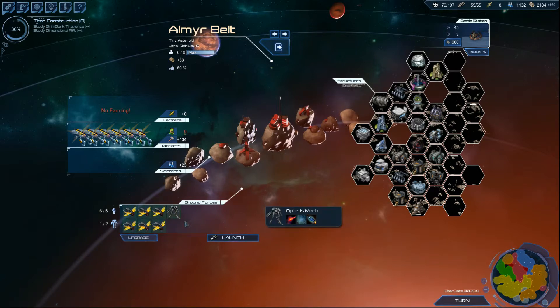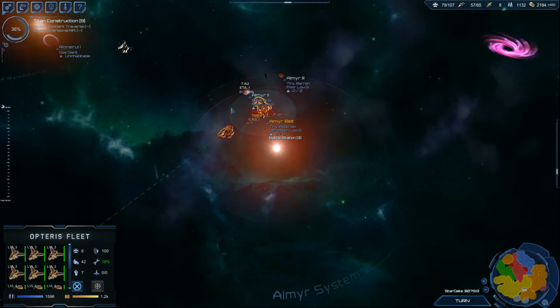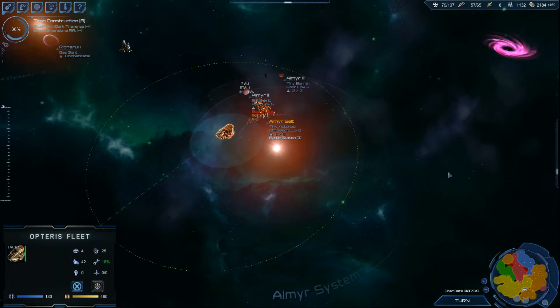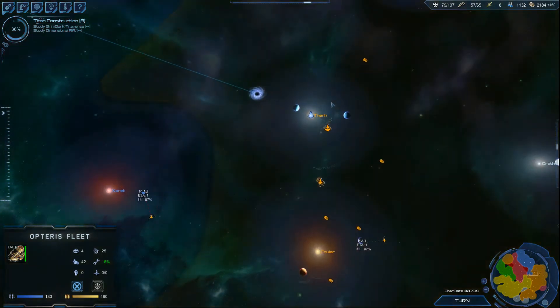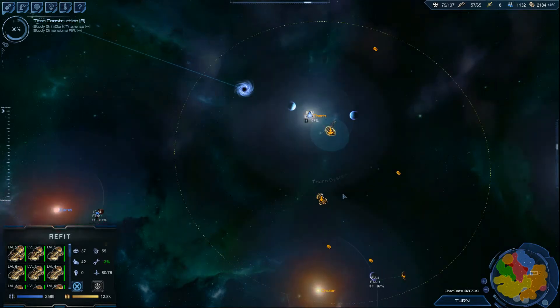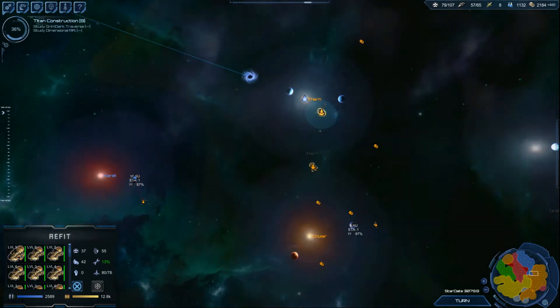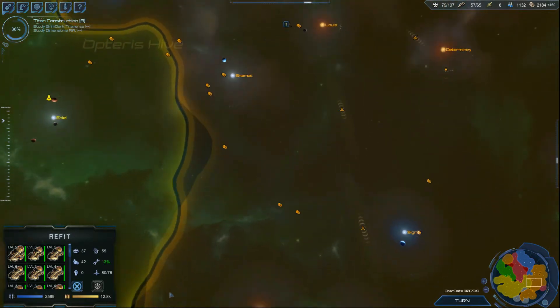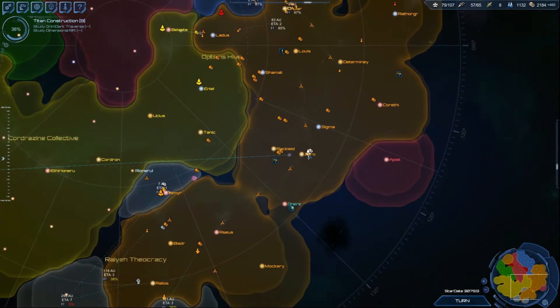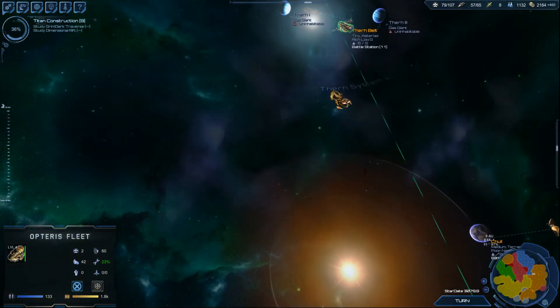I've got plenty of freighters, so let's start moving out — get this fleet moving to these systems here and start conquering them. Where is the fleet up here? There it is. There is no battle station, so I might as well just straight up engage them. Wait — that's a dumb idea, because if I remember what happened last time, they attacked the battle station that was there and flew right past me. I might as well have them defending that asteroid belt since they're heading that way regardless, so I don't get this stupid situation where my fleet just completely dodges them again.